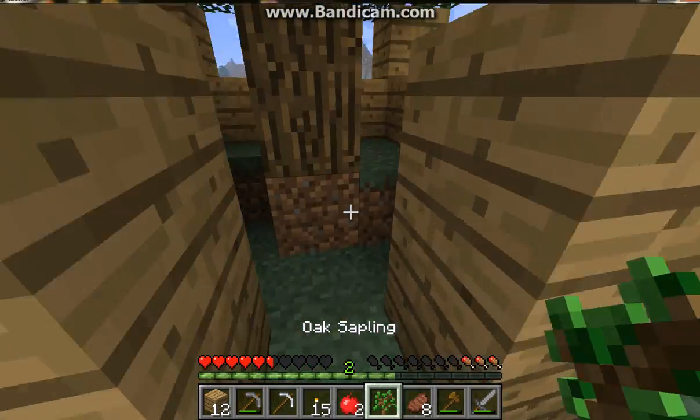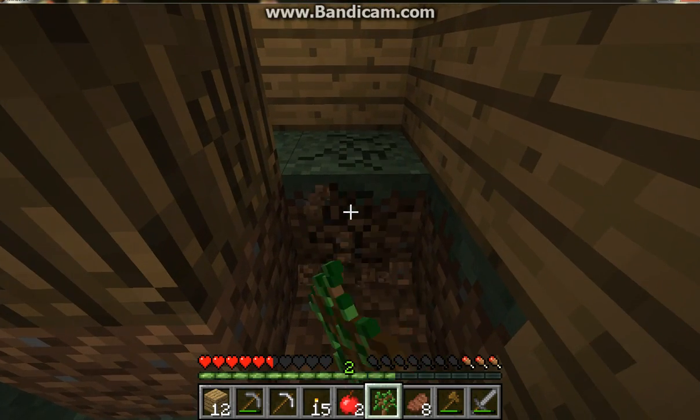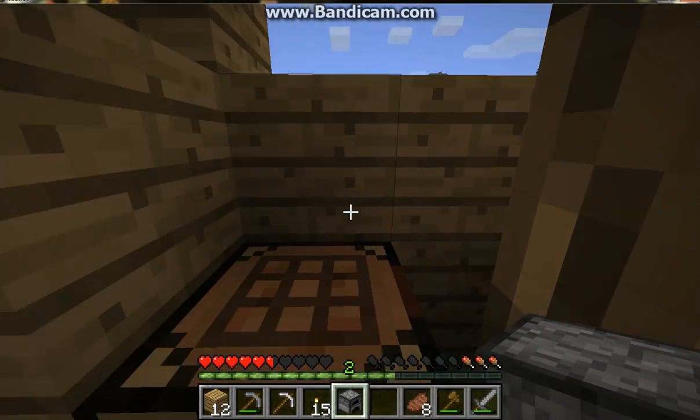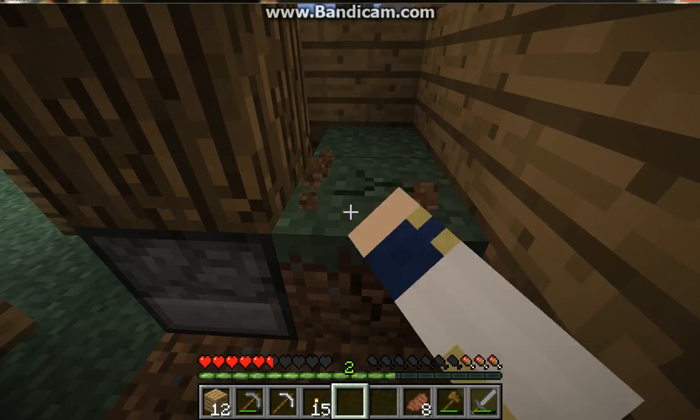Throw the coal in there — don't throw all your coal in there though. Make some sticks so that you can get the torches you're gonna need for light. What you wanna do is put torches around the area you're gonna want to live in. The reason why you wanna do this is because it stops monsters from spawning where you are, or wherever you wanna settle. Now let's go in the cave. I have my brightness on lowest so you guys can see how it is.